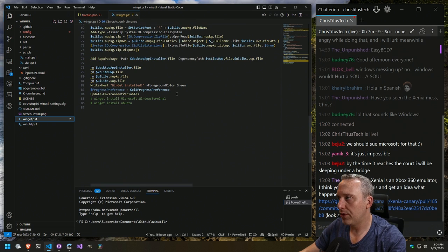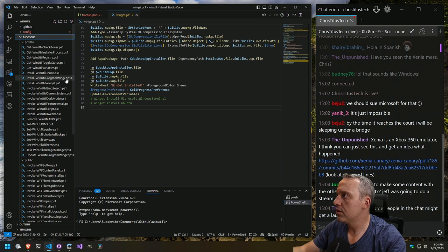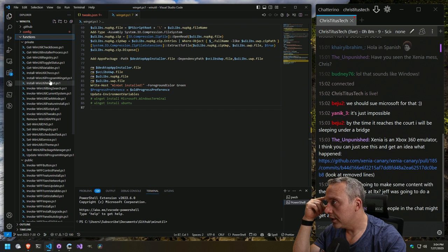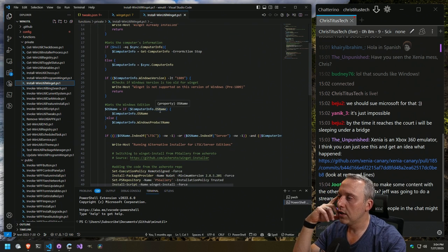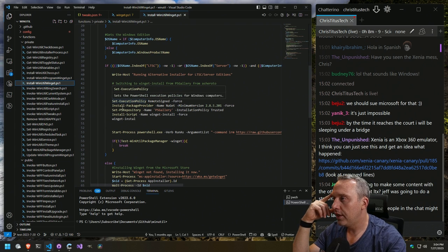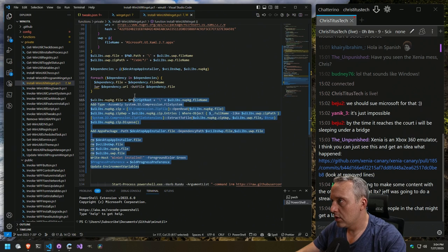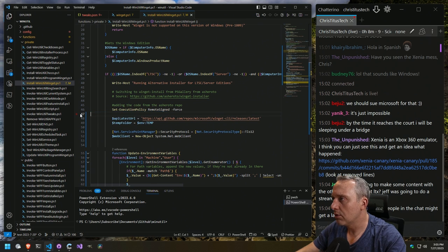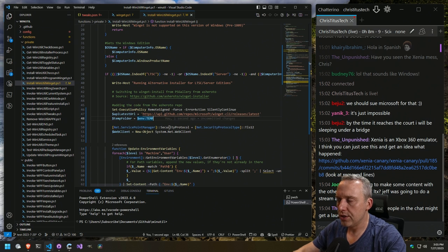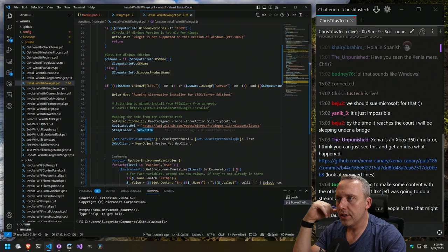I don't think we need to call this file per se, but what we can do is copy it and come into functions. If we look for WinGet, here it is. Typically in the past, it's always tried to install WinGet using a method that doesn't quite work. What I'm going to do instead is get rid of those lines, and change the error action preference to silently continue — I don't want it to cause any issue. I think that should fix most of what we got for LTSC and Server installations.